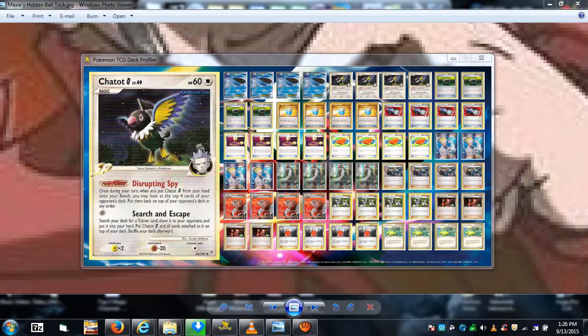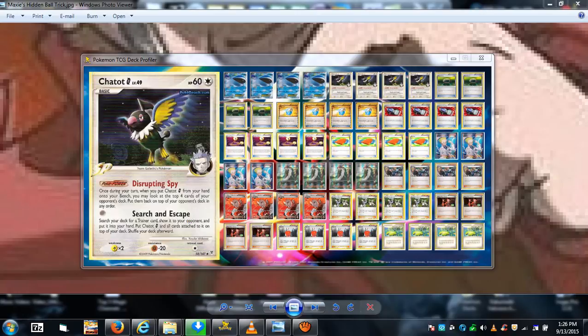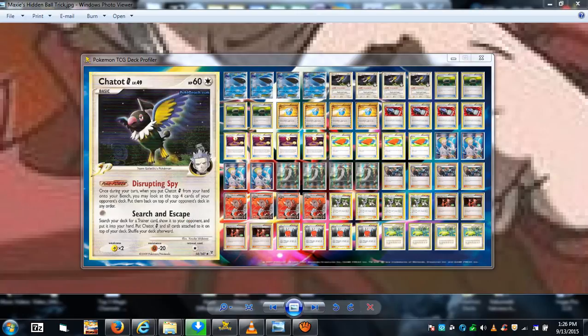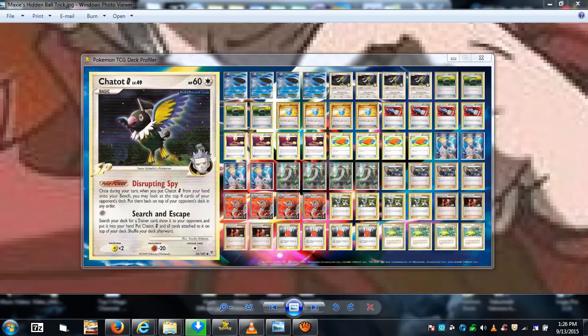The fact that Chatot goes back into the deck is awesome because you want to tag out from him and bring in a Whale Lord EX. Make sure you already have one on the bench — you need two in play at all times. Retreat Whale Lord EX, bring out Chatot, use Search and Escape to get a trainer card, then Whale Lord comes back out so he's there on your opponent's turn. If you draw another Chatot, do it again.